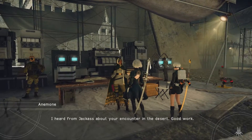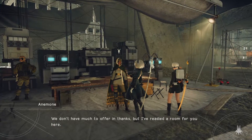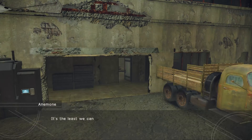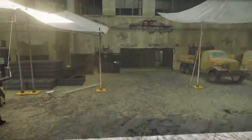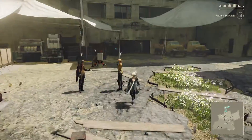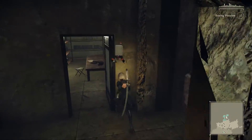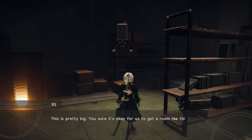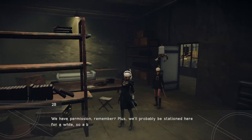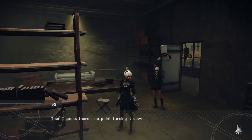I heard from Jackass about your encounter in the desert. Good work. I'm ready to make room for you here. Oh, so that's the place that was locked. It's the least we can do — feel free to use it however you like. Are we gonna get to design our room now, like Animal Crossing? Put furniture and stuff in it. This is pretty big. We have permission, remember? Plus we'll probably be stationed here for a while so a bed won't go amiss. Then I guess there's no point in turning it down.